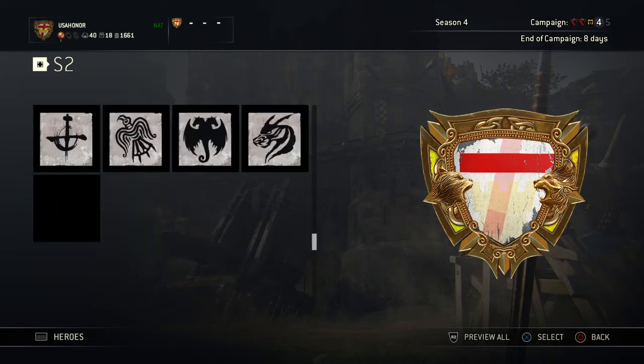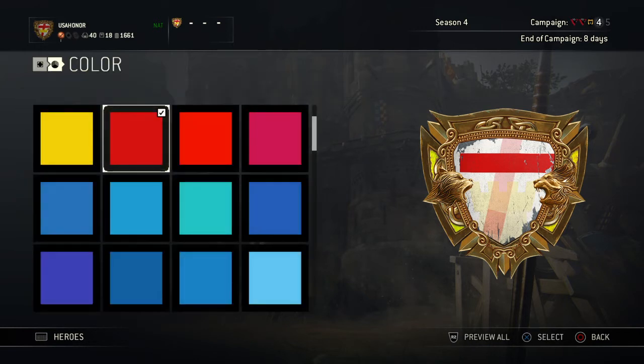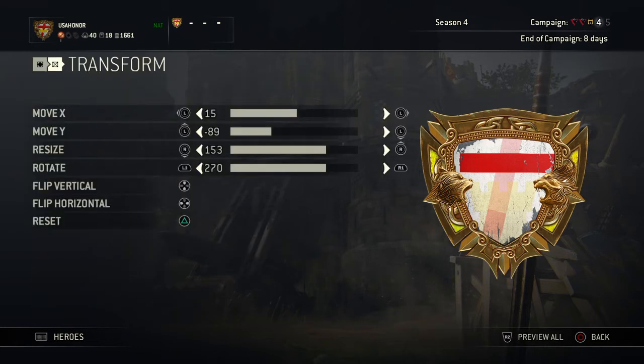Then you go to S2. It's the same symbol, as you can see, and the color — obviously make it the same. Your transform is: 15, negative 89, 153, 270. You can pause this if you need to, to help create the emblem.